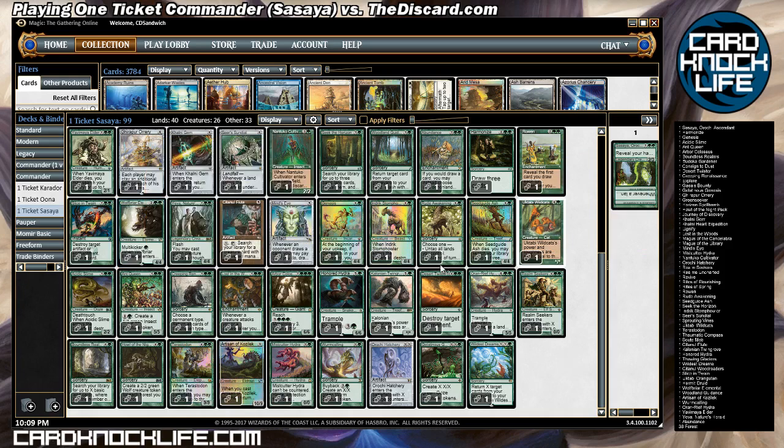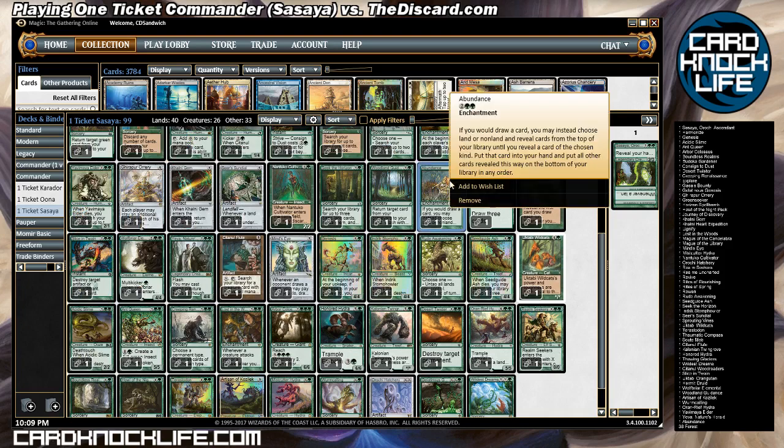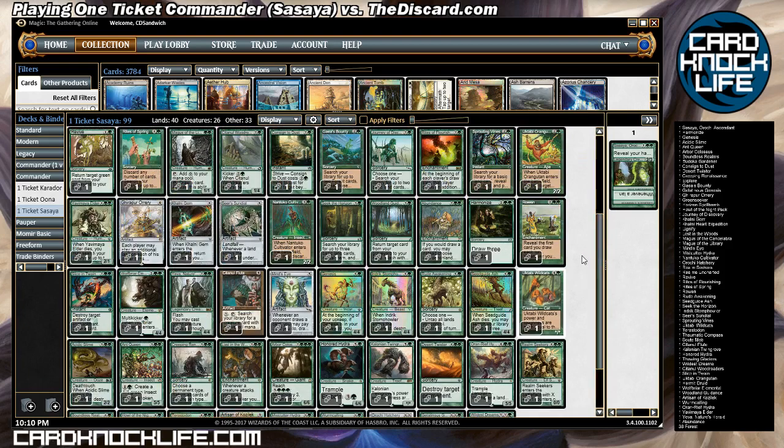Wolfbriar Elemental is basically an X-spell that gives you a bunch of tokens, so there are lots of really cool things to do. I'm excited about the package of Abundance and Rowan and things like that, which thin out or fix my draws so that I get gas after I go off with Sassia. Should be fun — I'm excited to show this off, and thanks for watching!